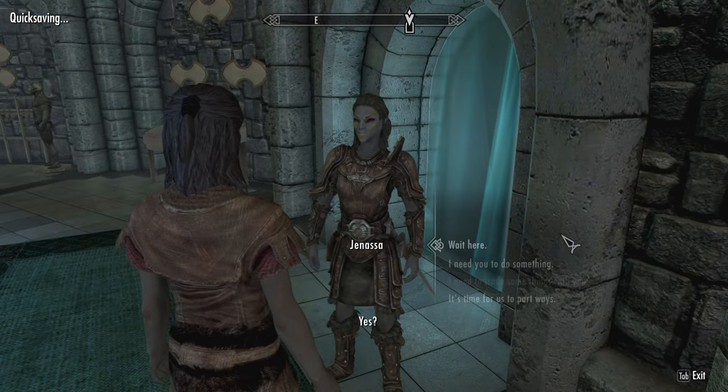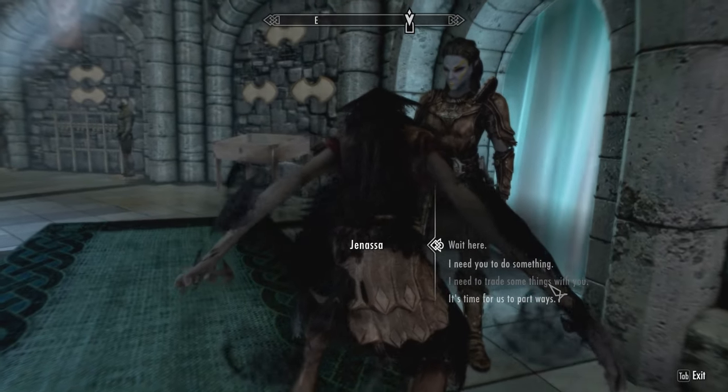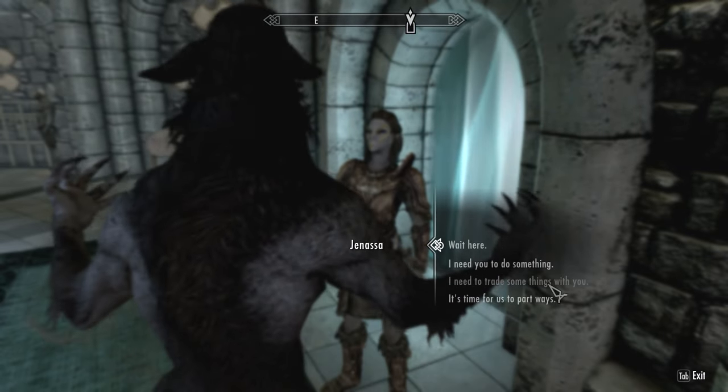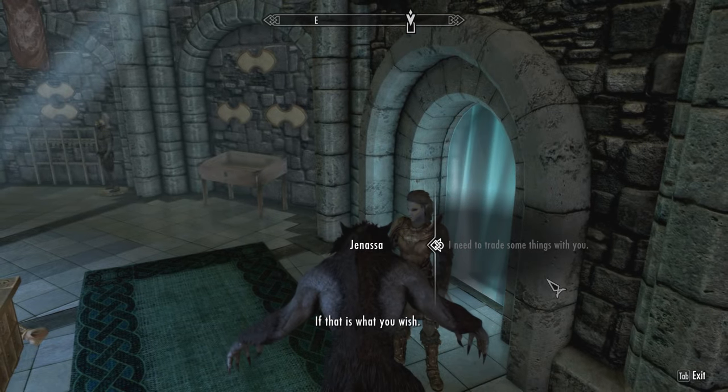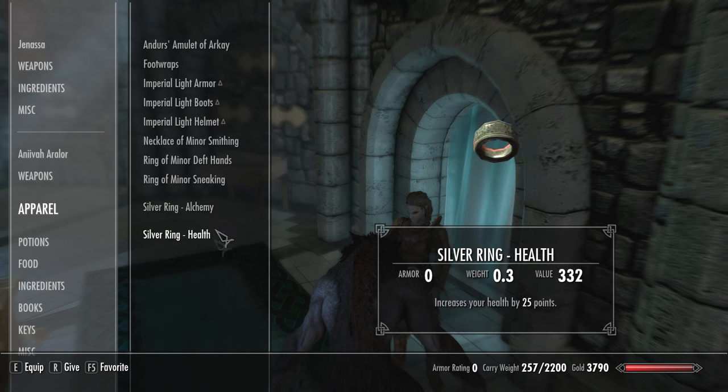Then talk to your follower at the same time you transform. If done correctly, you should have the dialogue window open while you're transforming. Otherwise, reload your quicksave. Once you're fully transformed, trade with your follower. Go into your inventory and equip your dummy ring, then equip the Fortify Alchemy ring. When you try to equip it, you won't succeed and the other ring will stay equipped, but the enchantment from the Fortify Alchemy ring was still applied to you, and will only be removed when you take off the dummy ring.